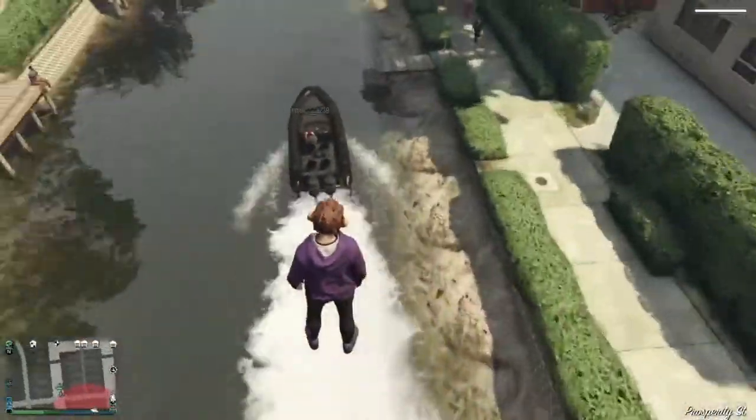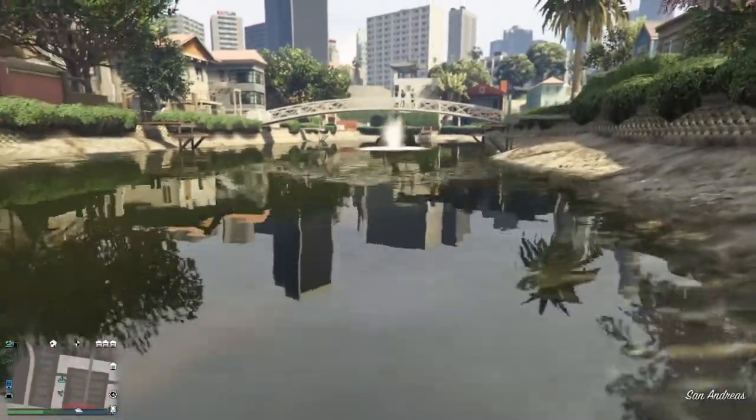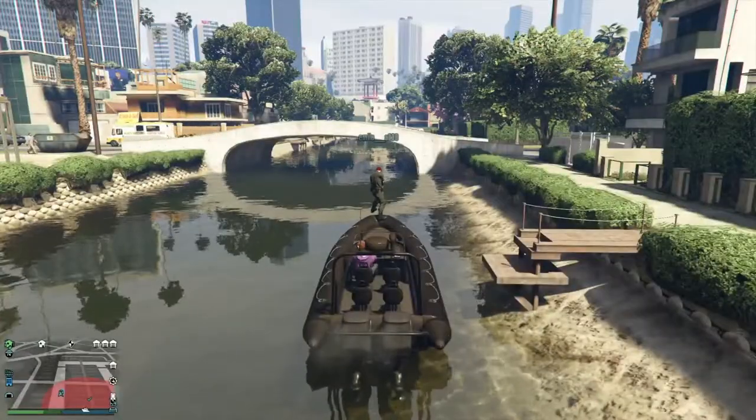Another thing you're going to need for this glitch is someone to play with. Basically you just take the boat, get someone to stand on the front of it, then drive full speed into the side of the bridge and it should launch and throw them over the other side.